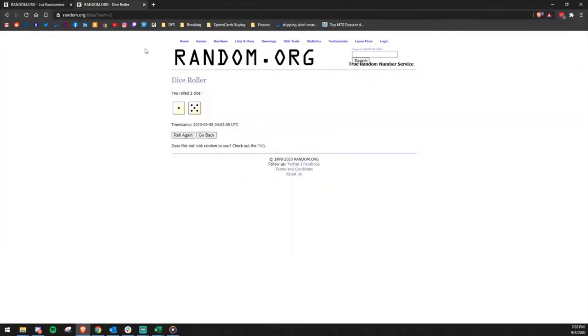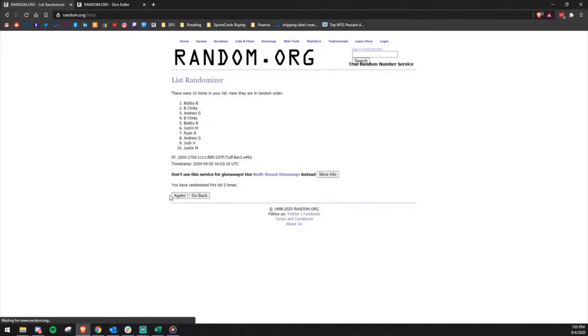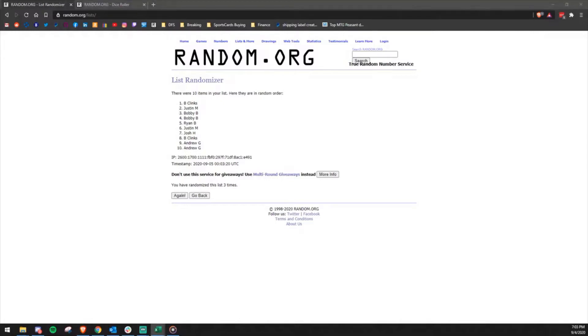We're going to randomize the 10 names now. Roll the dice again — three, so three plays. Good luck. One, two — two plus one is three. Bobby Clinks is getting the Jets and Justin M is getting the Vikings.